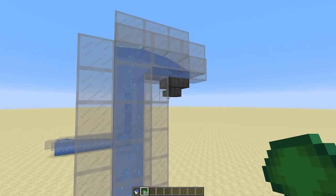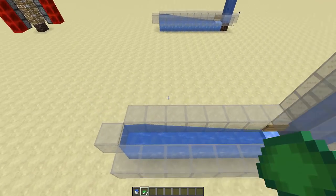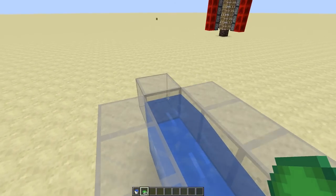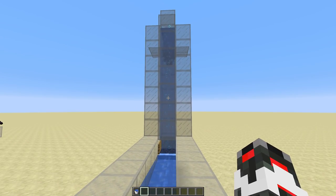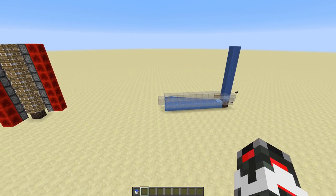For high capacity, you probably want to use hopper minecarts to pick stuff up. That's how you set that thing up — super easy. I tested it for quite some time with stacks and tons of items, and it always worked really fine and fast.